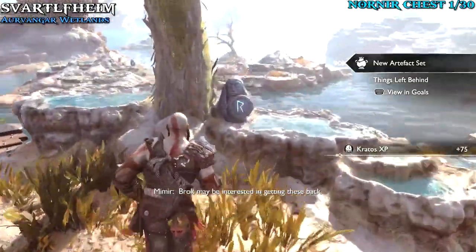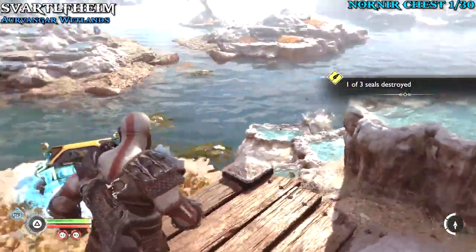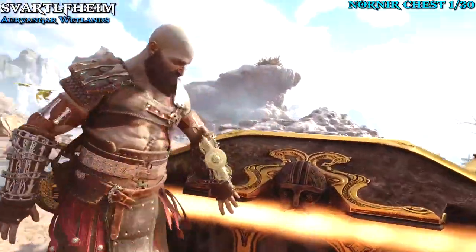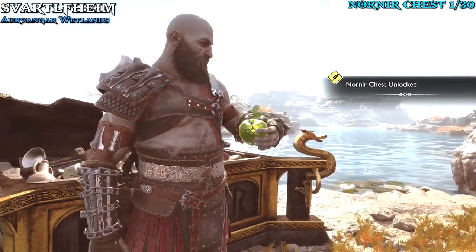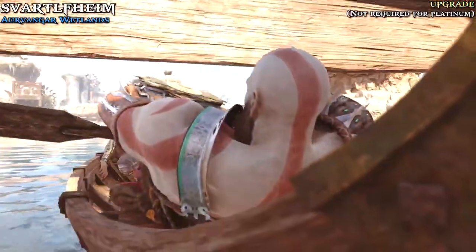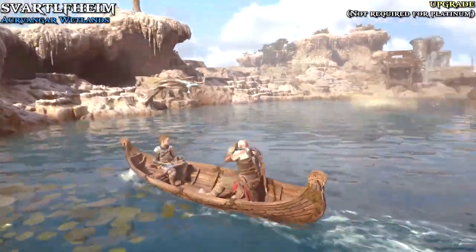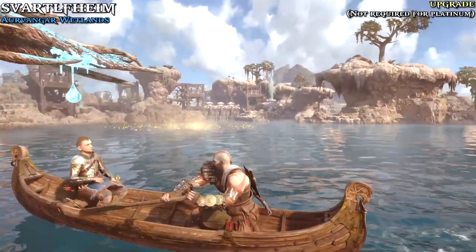Immediately after we can get our first Nornir chest. Destroy the rune seals — there's one directly behind us, one down below on the right, and one across the water. Once you grab all three, the chest will unlock and we can open it for our first item. You're either going to get the apple or the horns, and each will either raise your health or your rage. These are basically permanent upgrades, not needed for the platinum, but grab them as you see them — I'll point them out as we go.